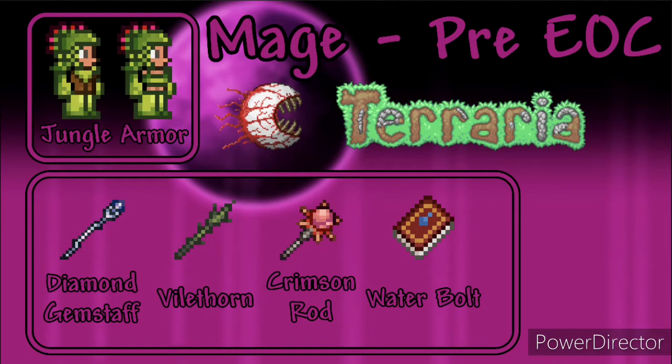For mage I used Jungle Armor. For weapons I used a Gem Staff, Waterbolt and either a Vilethorn or a Crimson Rod depending on your world's evil.